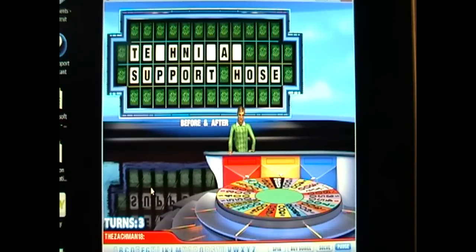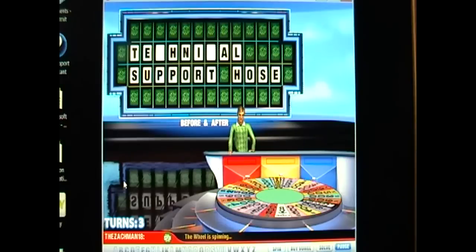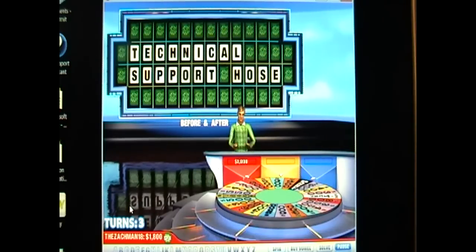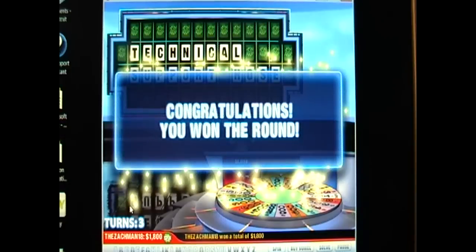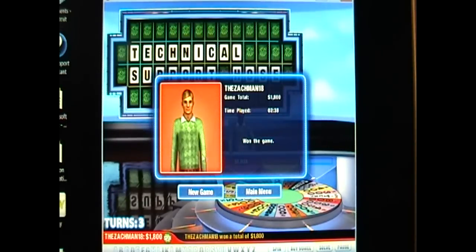Free spin, but I don't really need it right now. L. Spin one more time. Hopefully we can get something big. There we go. 900. Technical support and support holes is the solution. So we won $1,800 today, but that's not too bad. At least we didn't win nothing.